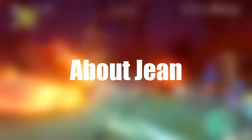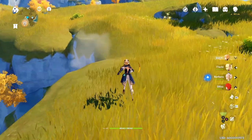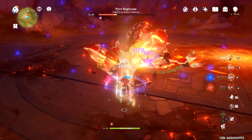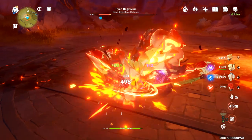Jean has a tall character model, which means she climbs higher and runs faster than most other characters not using the same model. Jean is a one-handed melee character, which means she uses a longsword for all of her melee DPS.